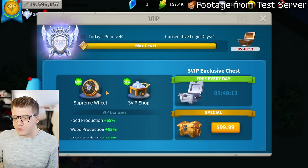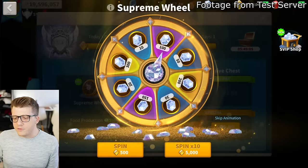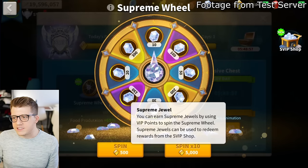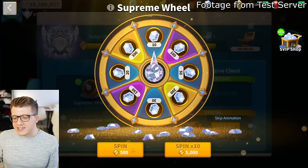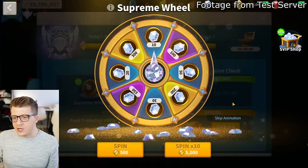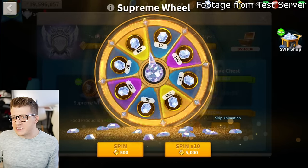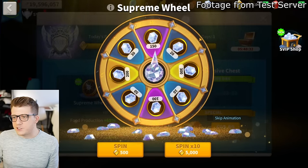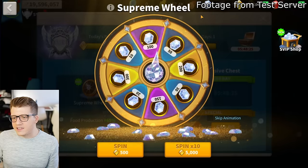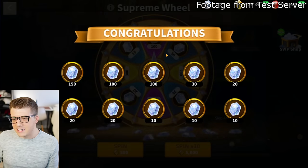Taking a look at the supreme wheel: there's a free spin available, and I wonder if that's daily. The currency is called supreme jewels. A single spin costs 500 VIP points; a 10-spin costs 5,000 VIP points. Doing a 10-spin here - we got a hunter in the mix and ended up with 480 supreme jewels total. The icons look basically like gems but in a diamond style.